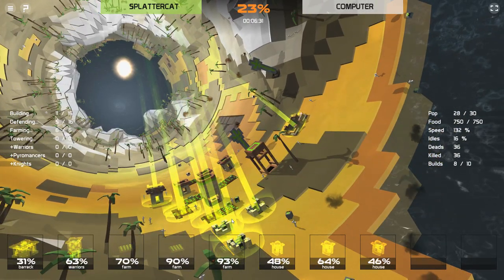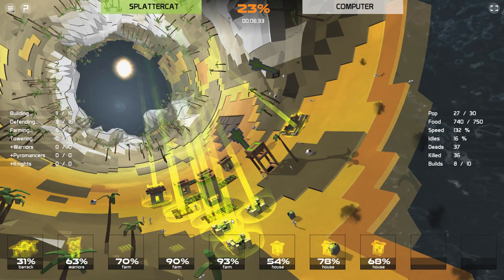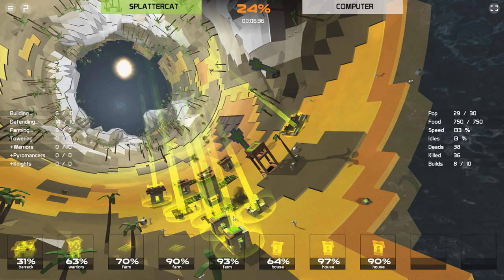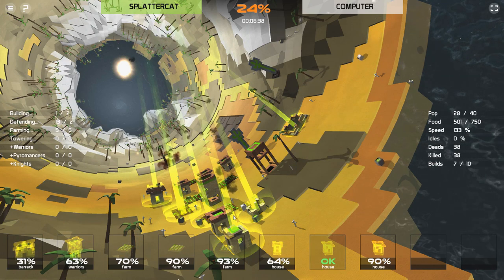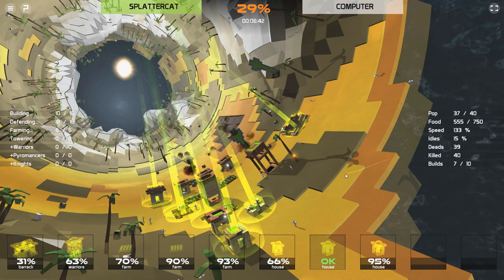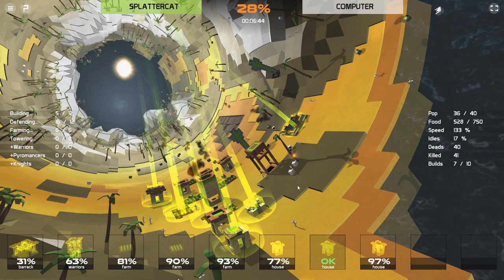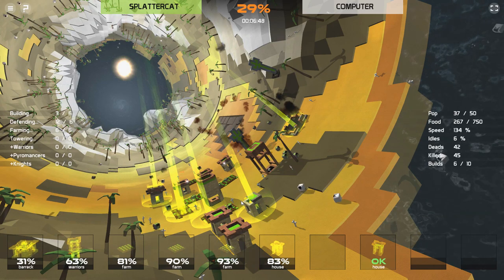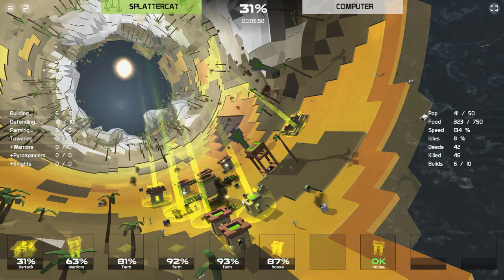Come on, get my population up — get me as many of these little cubes as I can get. We gotta make up for our lack of quality with numbers. It's the Splattercat way — it's what I do on the internet, it's what I do in life. Populations back up — start spawning in some units so that we can get in there. Give me some more people to fight because they are walking carte blanche through my territory right now and I am not feeling that.